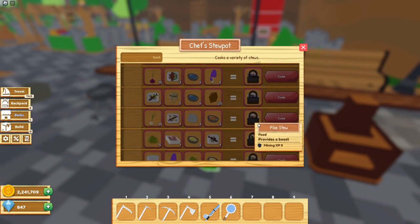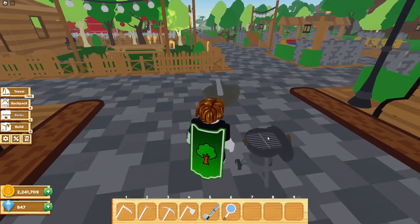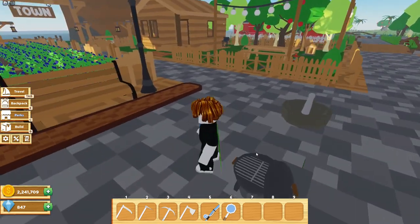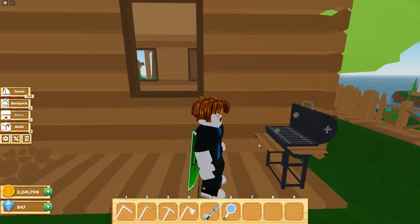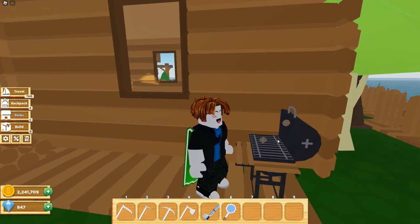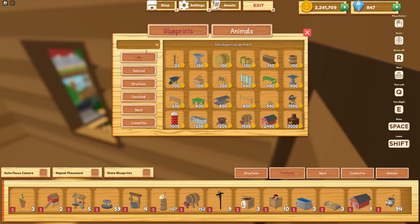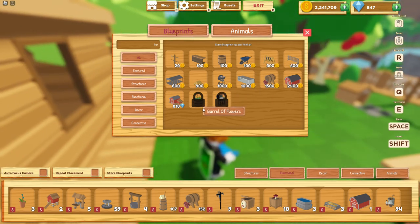Let's check out the barbecue. It looks like we can't use it — I think it's broken. Let me check the barbecue pit as well... I'm not sure what's going on, there seems to be a bug. Hopefully they fix that soon. Looking it up, there's also a large barbecue but that one's locked. I'm confused about that one.